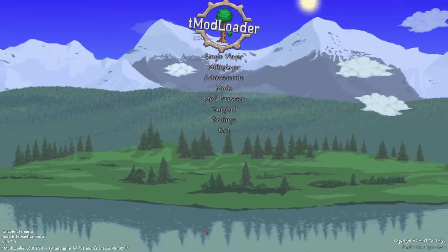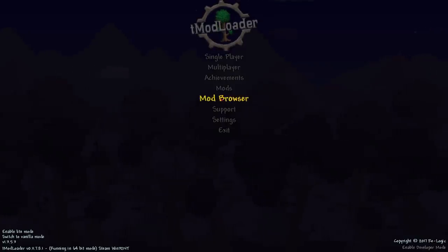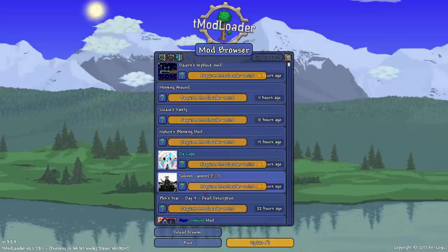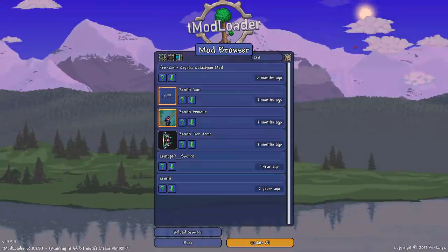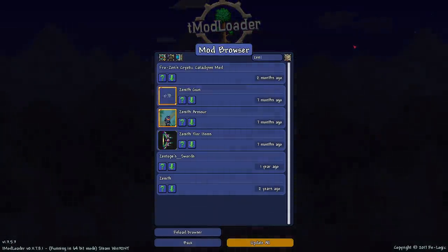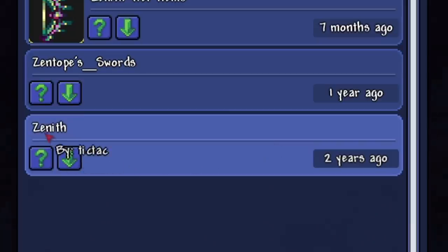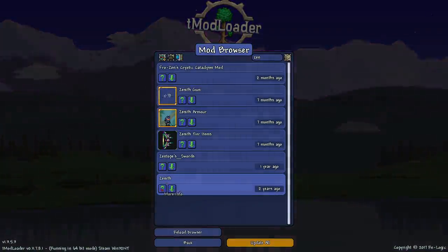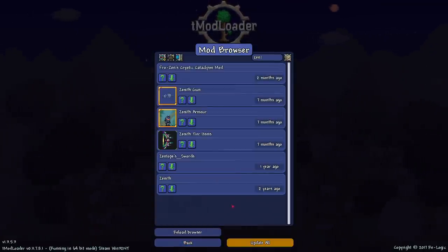Hey everyone, welcome back to another Terraria video. Today we're gonna go into the mod browser. I am not updated to the current version, but that doesn't matter because we're gonna type in zenith and download everything zenith-related. One of them looks very weird — zenith from two years ago, somebody knew something we didn't. I'm not gonna download that one though because it doesn't even have a description.